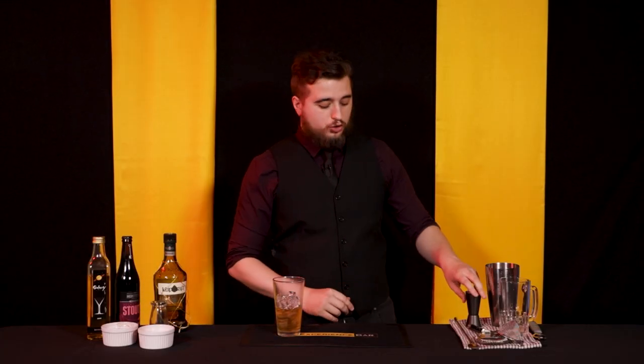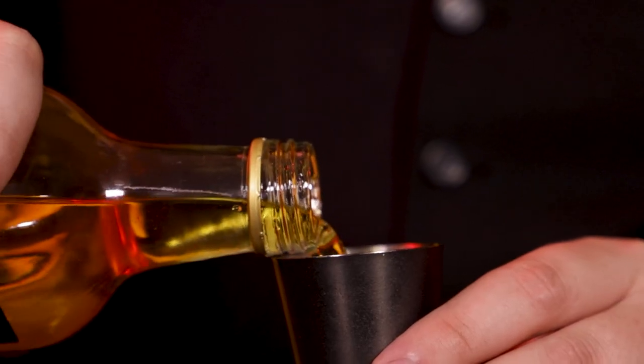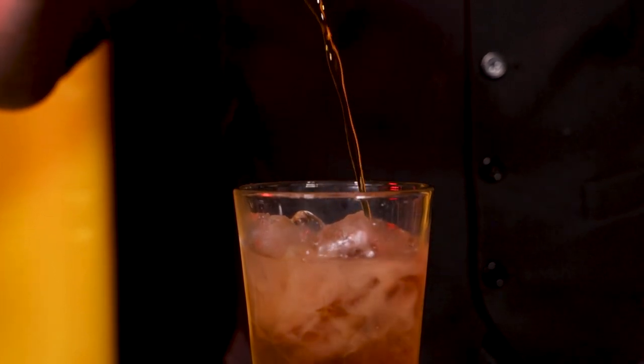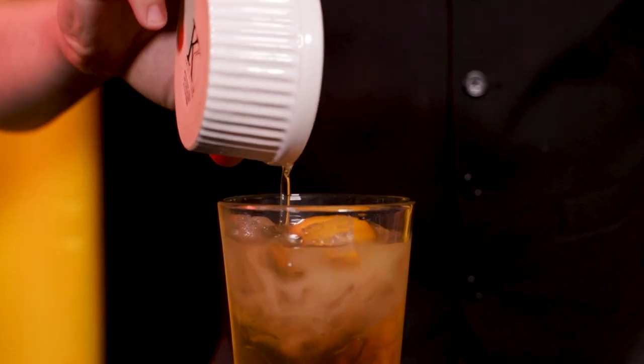Next, add two ounces of banana liqueur. From Elder Scrolls Online we know Argonians have access to bananas because a lot of their provisioning recipes include bananas. Pop that in there. Next, add half an ounce of rich brown simple syrup — check below if you're not sure how to make that, it's very easy. Last, add a whole egg. Argonians being lizards, eggs are a pretty important part of their diet, so if they're making an ale with it, well, they probably could. Trust me, it's going to make sense in a second.